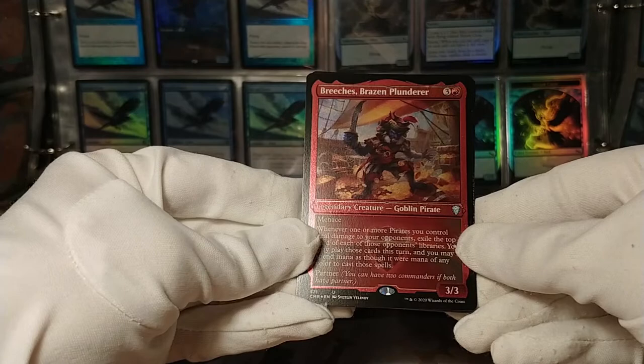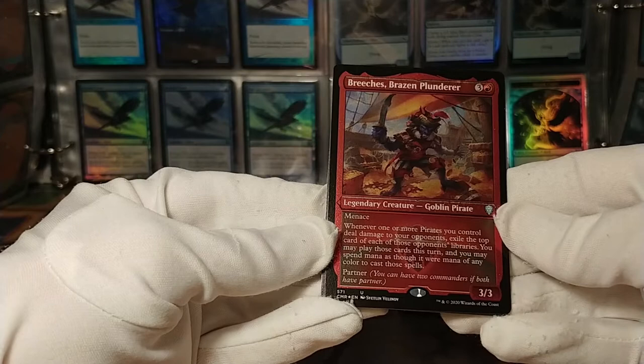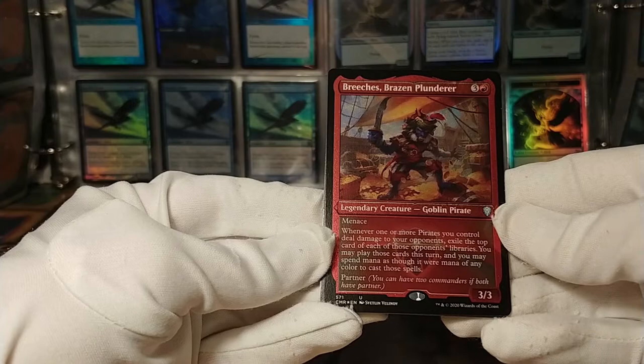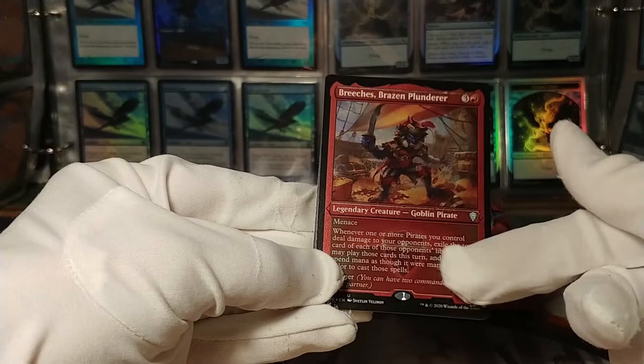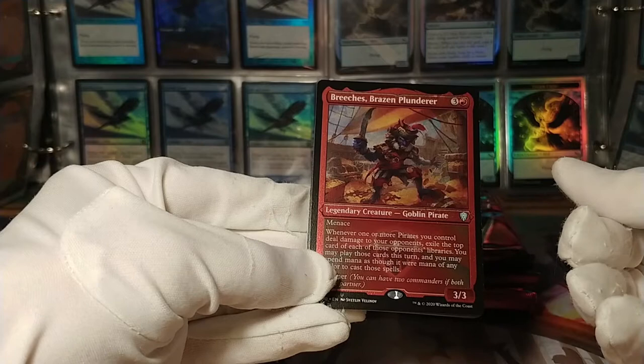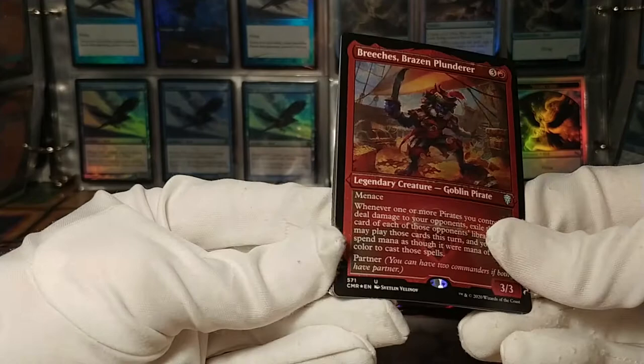Breaches has menace. Whenever one or more pirates deal damage to your opponents, exile the top card of those opponents' libraries — you may play those cards this turn, spending mana of any color to cast them. And it has partner. I really like partner as a mechanic, but I don't like these tribal partner cards that require pirates. I mean, Breaches is a pirate so it works with itself, but I prefer partner cards to be more general.